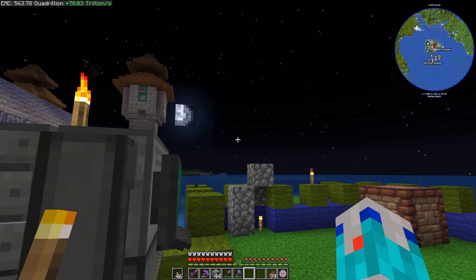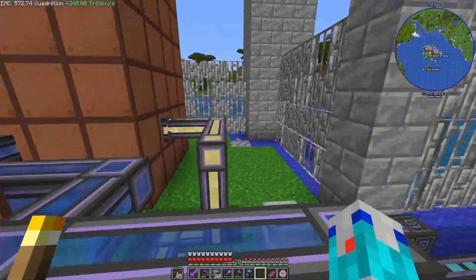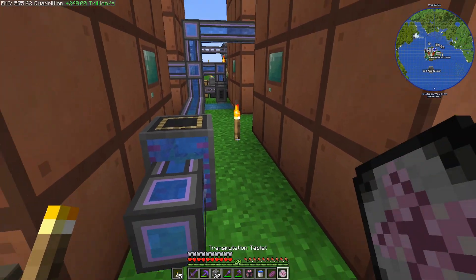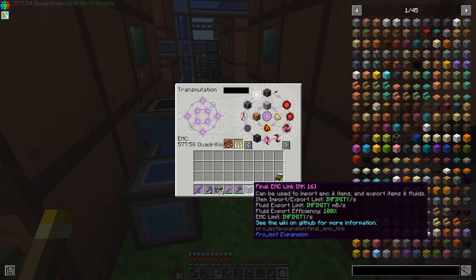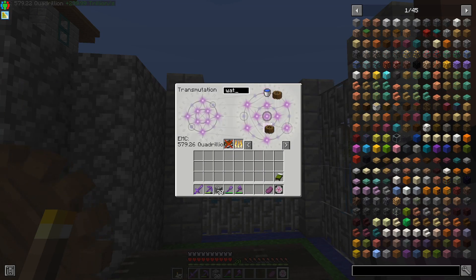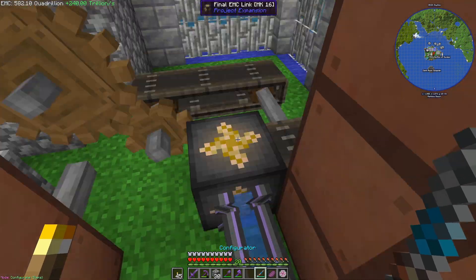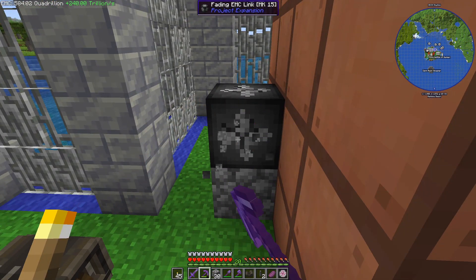I'm back real quick. I've been looking around through stuff while waiting for the digital miner to finish. I broke this a while ago - I forgot about that. Anyway, since we now have the final EMC link right here, I can just put this right here, get a water bucket, click on that - it's set to output water out of that. So we no longer need this whole water wheel setup here. Let me mine all this.